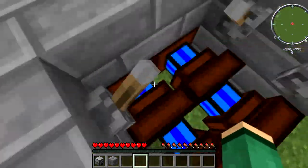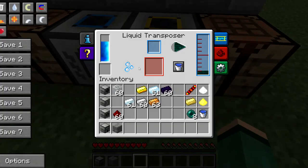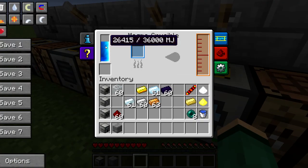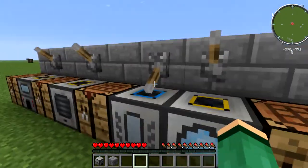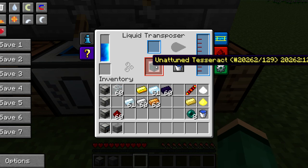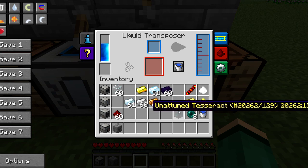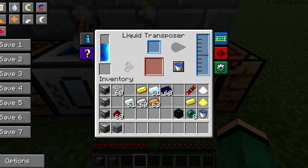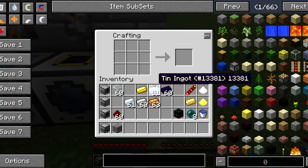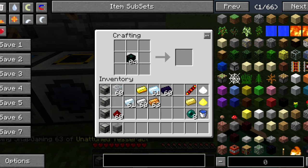Remember that all these machines require power or they won't run — some machines like the magma crucible actually require a lot more energy than the others. Once it finishes, you'll have an unattuned tesseract, which is needed for everything else. We'll use it to craft the three different kinds of tesseracts: the item tesseract, the liquid tesseract, and the energy tesseract.